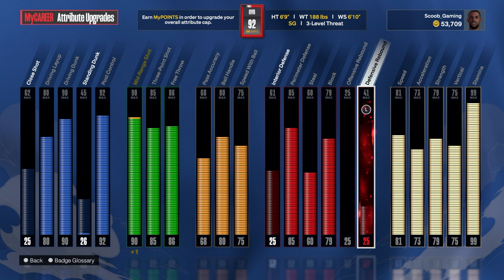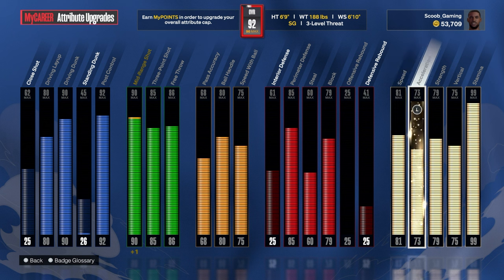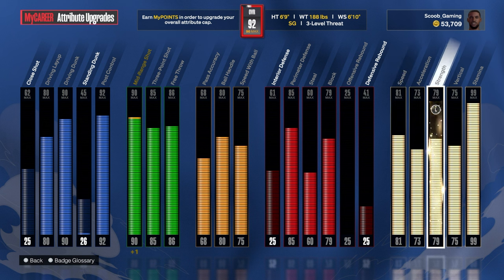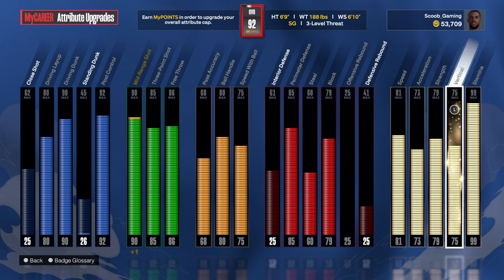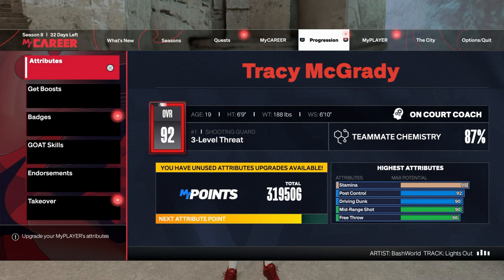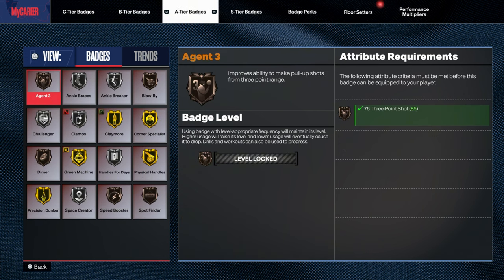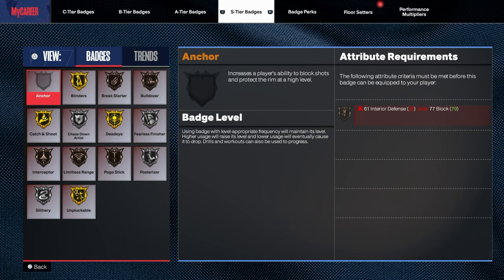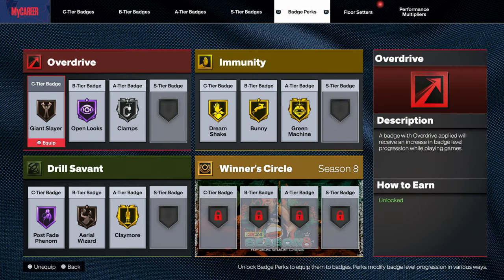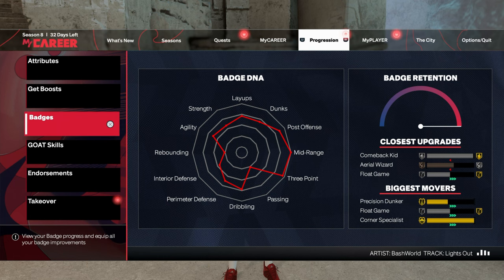41 defensive rebound, 81 speed, 73 acceleration, 79 strength, 75 vertical, 99 stamina. Let's get into the badges: C tier badges, B, A, S tier badges, my perks, floor setters — and we're going to get into the animations.